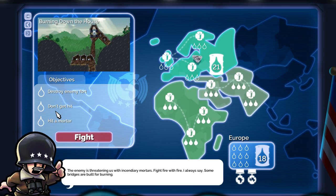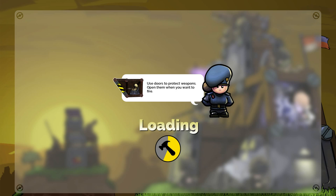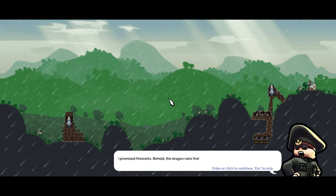We have: destroy enemy fort, don't get hit, and hit a mortar — because they are now using mortars which will set flame to everything they hit. I'm assuming that's the natural mortar upgrade, which is going to be fairly interesting. Use doors to protect weapons and open them when you wish to fire. I will probably forget that, like I forgot about the slanted armour in the previous video.